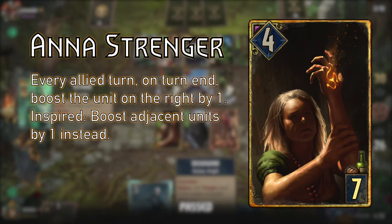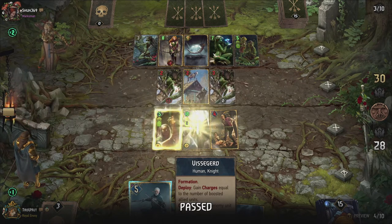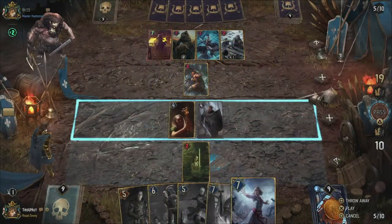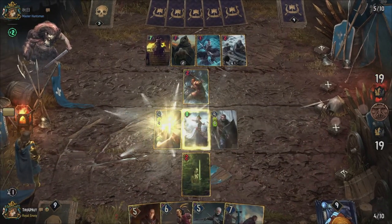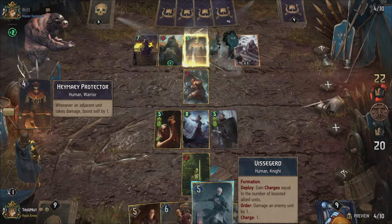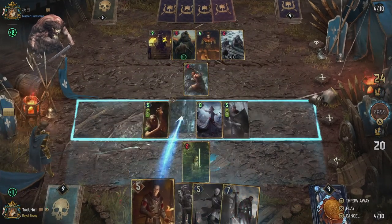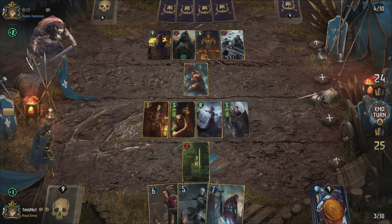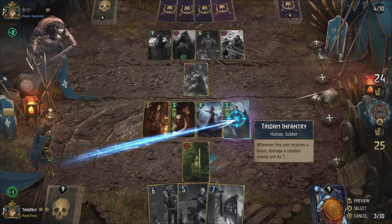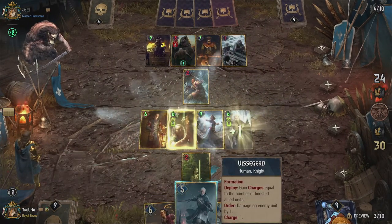Anna Strenger is an auto-include by now. Before patch 3.1, she boosted her adjacent units by one each turn as long as she was boosted. Right now, however, she always boosts the unit on her right by one and boosts the other one when she is boosted herself, marked by the new keyword INSPIRE. Inspired abilities therefore only trigger when the unit in question is boosted. Prince Anseis is a great heavy hitter — in mid formation he either gains zeal when played on the melee row or is boosted by one when played on the ranged row. He deals 4 damage on order under normal circumstances, but can duel an enemy instead if he's boosted, again noted by the INSPIRE keyword. Dueling means that he damages a unit by his power and that unit does the same in return, going back and forth until one of them is dead. If you give Anseis a shield, you can deal damage equal to his power twice because the first hit from your opponent is nullified by the shield.